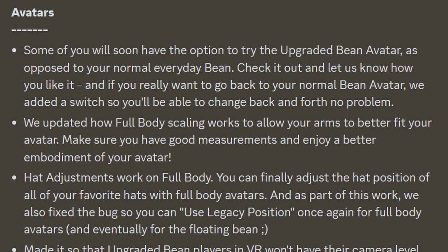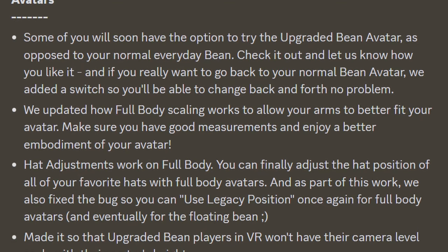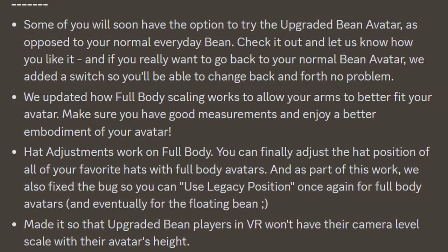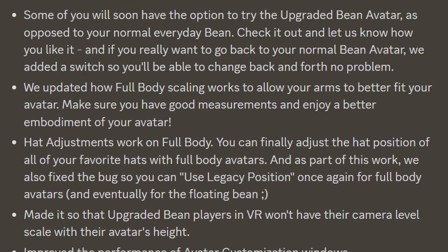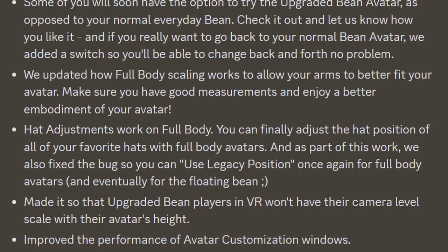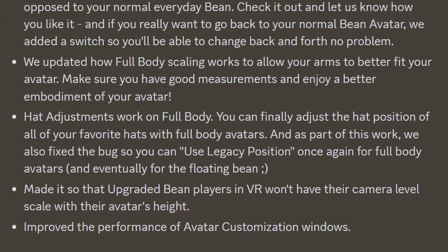For avatars, some of you will soon have the option to try the upgraded bean avatar, and as opposed to your normal everyday bean, check it out and let us know how you like it. And if you really want to go back to your normal bean avatar, they added a switch so you'll be able to change it back and forth no problem. They updated how full body scaling works to allow your arms to better fit your avatar — make sure you have good measurements and enjoy a better embodiment of your avatar. Hat adjustments work on full body and you can now finally adjust the hat position of all your favorite hats with full body avatars. As a part of this work, they also fixed the bug so you can use legacy position once again for full body avatars and eventually for the floating bean. They also made it so that upgraded bean players in VR won't have their camera level scale with their avatar's height, and they improved the performance of avatar customization windows.